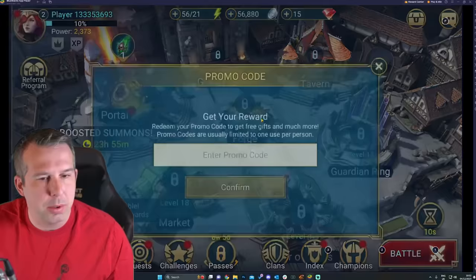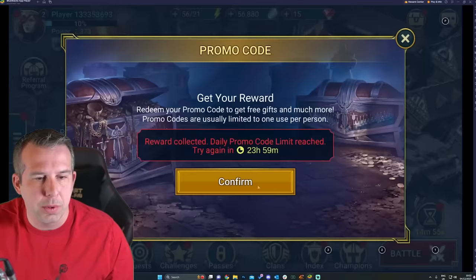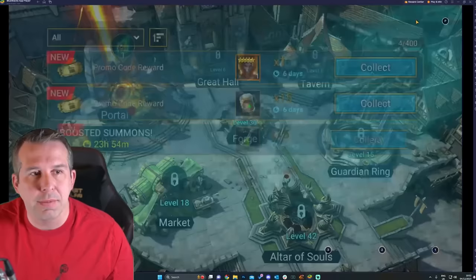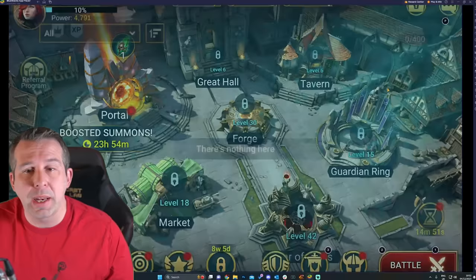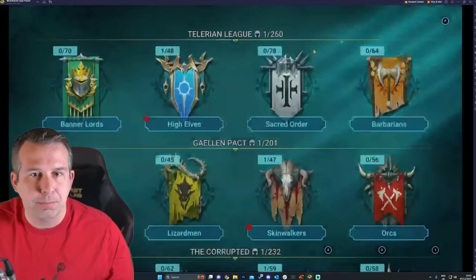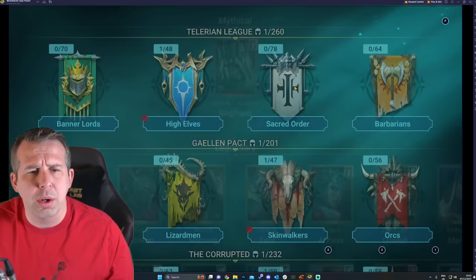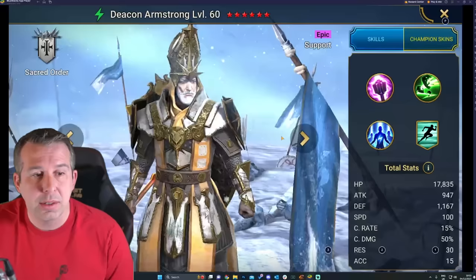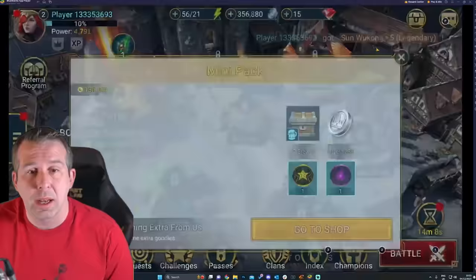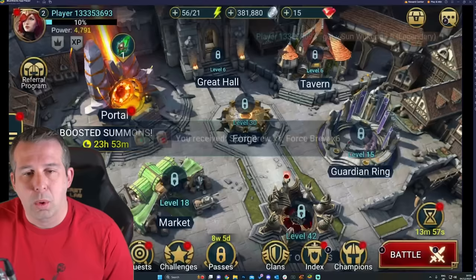Now let's put the promo code in. Go to promo codes and enter 'MONKEY KING' - you get Sun Wukong plus a bunch of stuff to level him up, some brews, and pots to improve his ascension. This is a juicy starter pack. The only other available code is 'SUPERPOWERS' which gives you Deacon, who is an epic. For a referral account and even a long-term account, Sun Wukong wins easily - he's a legendary and a damn good one, so it's a no-brainer.